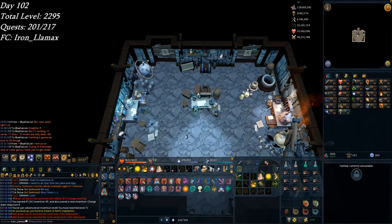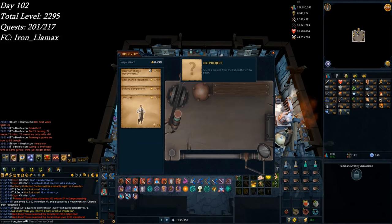Leveled up and got 8,600 inspiration — that's crazy. Like 8,661... I now have 8,999. Wow. So I can actually discover all of these things. Nice.